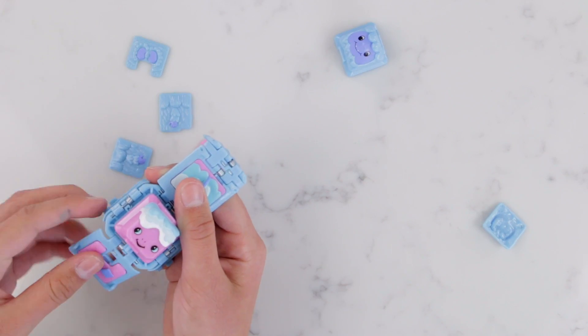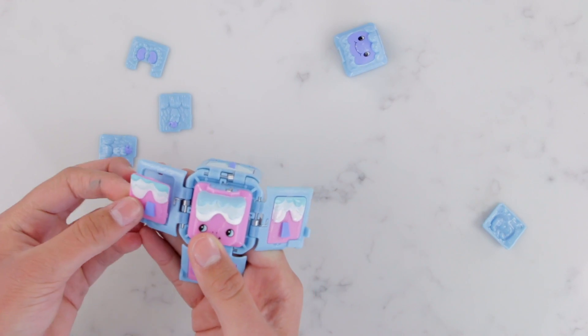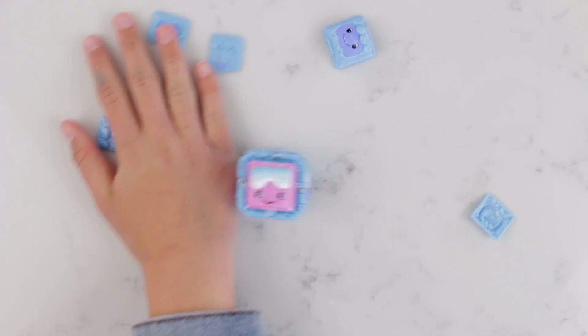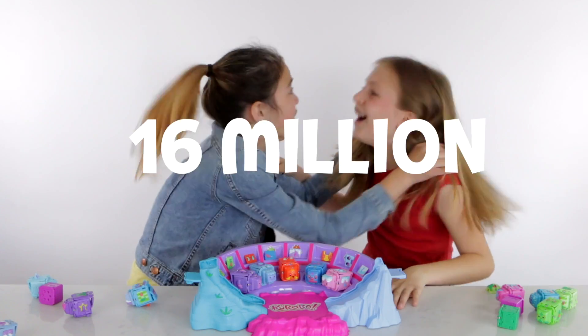Let me show you how you can make a mixed-up Kuroba with the mix and match feature. Each of these panels pops off just like the face, and you can pop it onto any of the cubes. If you have all of the first 16 Kuroba, you can make over 16 million Kuroba combinations.